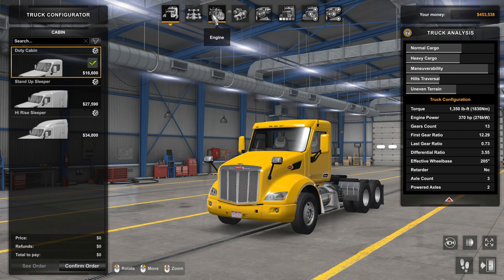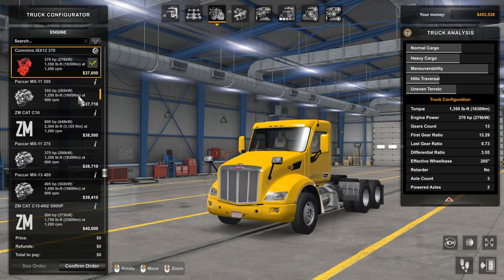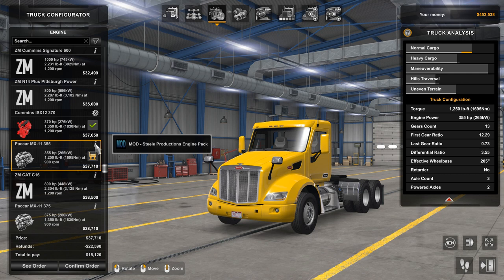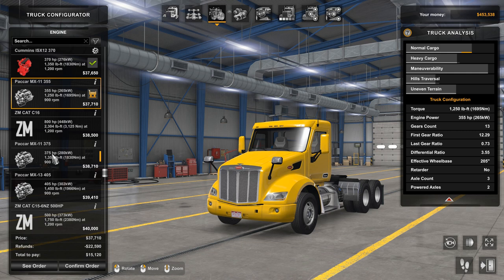I'm going to go up to my truck configurator and drop into engines. Now I have a few mods attached to this profile, but not to worry, because the ones we're looking at should be fairly straightforward to find. Here's the first one — the Packer MX11 355, 255 horsepower, and we can verify it comes from the Steel Productions engine pack right here.